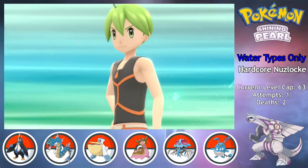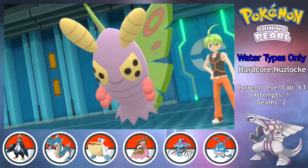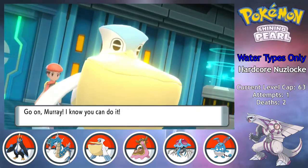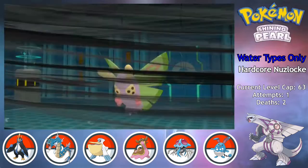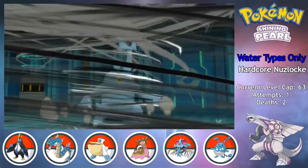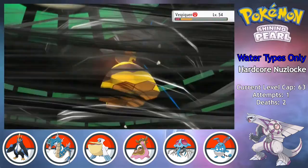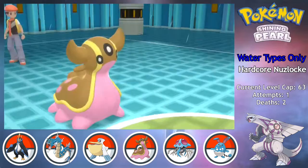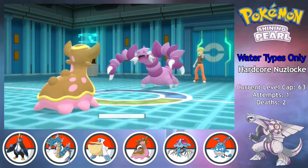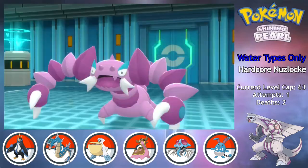First up is Aaron, the Bug-type trainer. I'm not overly worried because his highest level Pokemon is only 57, but I still shouldn't let my guard down. Murray is up first to set up the rain, giving Hurricane perfect accuracy in order to sweep most of Aaron's team. All of his actual Bug-types get taken out by Hurricane, but then I swap to Yang once his ace Drapion comes out. Yang takes a Cross Poison on the switch, and then a Night Slash, but Soft Sand boosted Earth Power wipes out Drapion — and that's Elite Four number one.